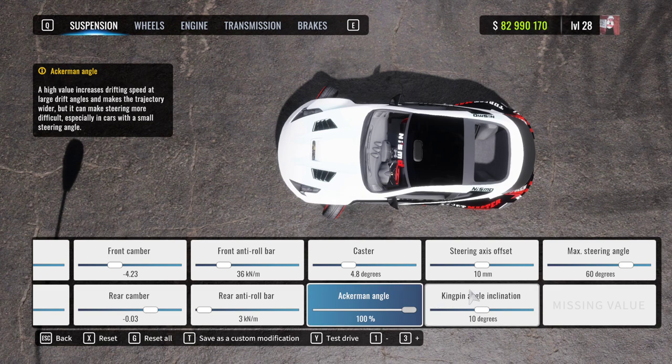A quick tip: if you're trying to replicate a real-life build and you know your Ackerman settings — say two, three, or four degrees — on this slider every 10 numbers equals one degree of Ackerman. So if you have zero Ackerman in your car, set the slider to 100. Five degrees is 50, three degrees is 70. Hopefully that helps.